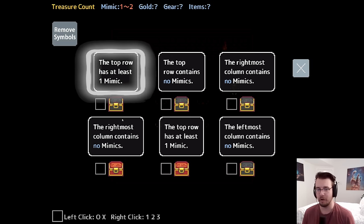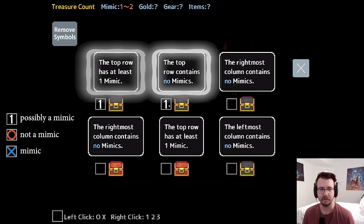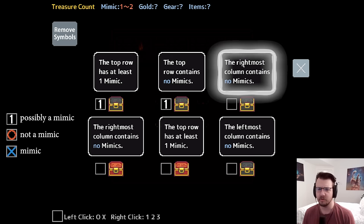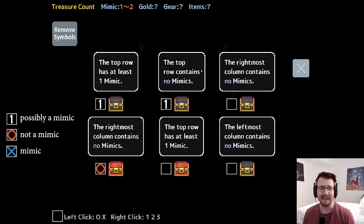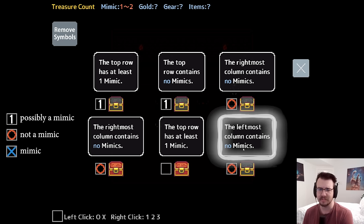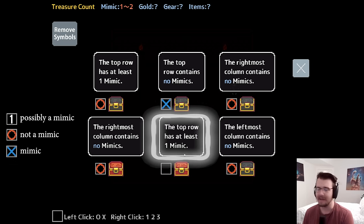The top row has at least one mimic, and the top row contains no mimics — these two are in contradiction. But there could be another mimic. The rightmost column contains no mimics, and the rightmost column contains no mimics. Both of these cannot be lying, because then I would have 3 mimics, which is not okay. That means this is not a mimic, and he's saying the leftmost column contains no mimics, so that's the truth. This one is a mimic. The top row has at least one mimic — that is true, so you're not a mimic.